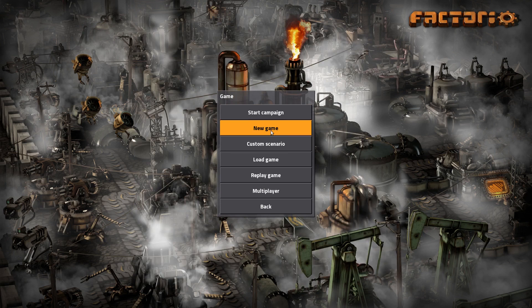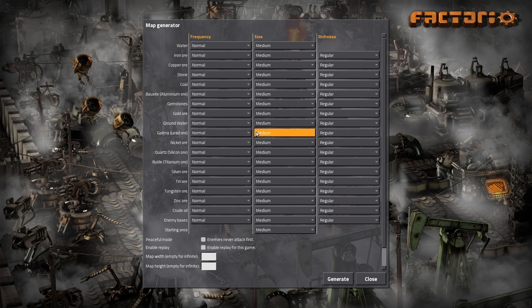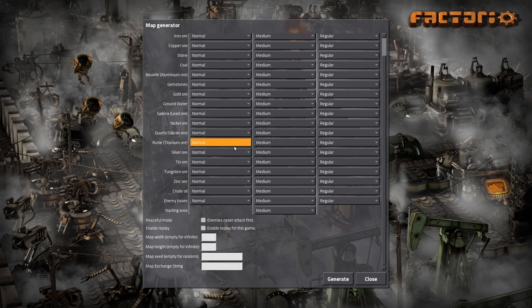We are going to play a new game. All these ores we could change, but I'm using RSO so actually none of this really matters. We'll play with infinite width and height because this is a Bob's Mods campaign so we're not going to stop. I am tempted to turn on peaceful, but I'm not going to. Let's go. Let's hope it doesn't crash.